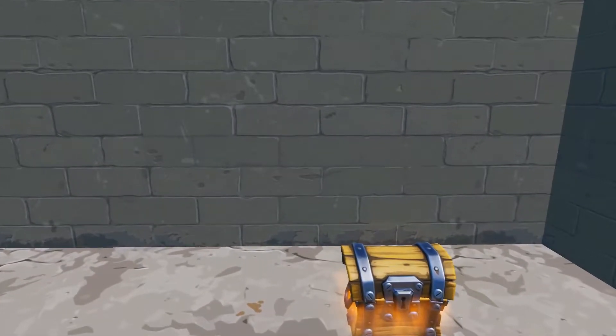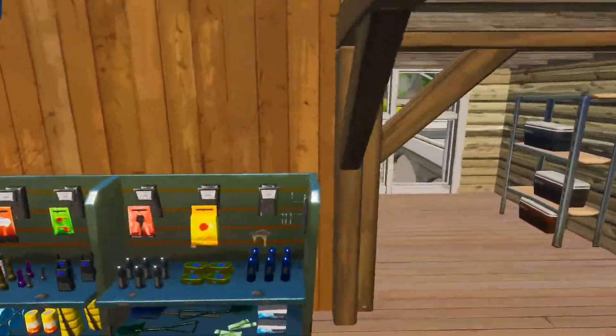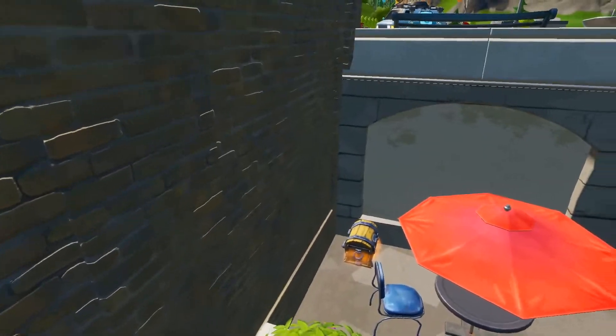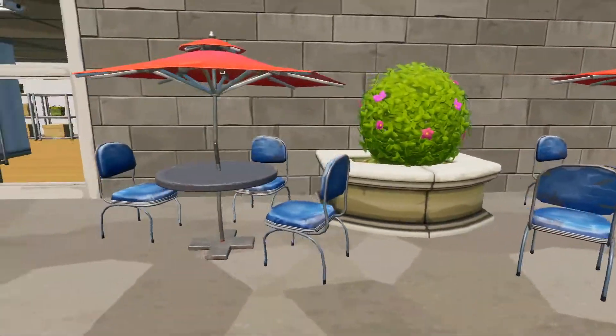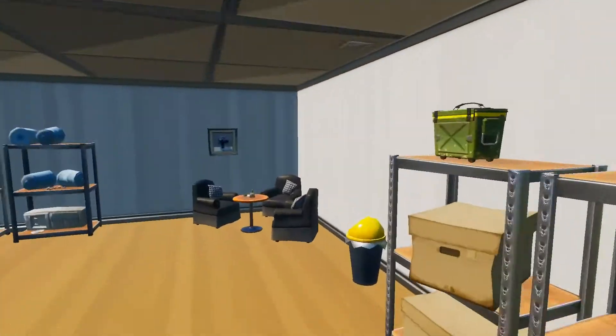You see this wall? Just break this wall — there will be the second chest right there. So once you guys get both of those chests, I want you guys to go back down. Go out from here and go for the third chest right here. And as you guys saw, there is a fourth chest right there as well.